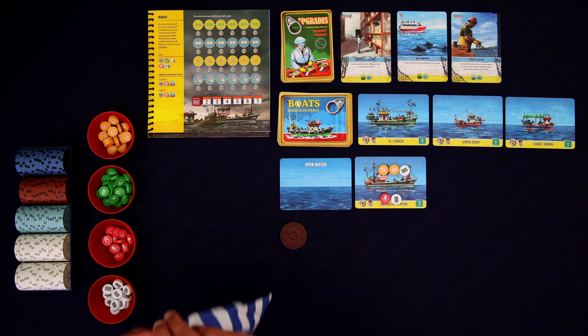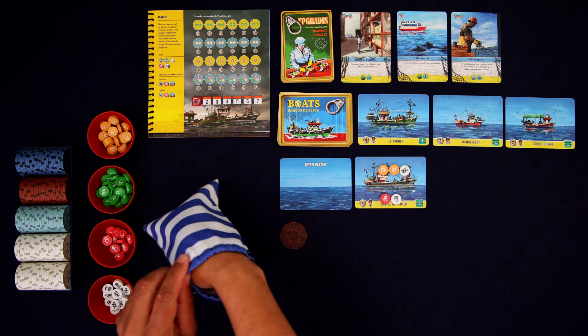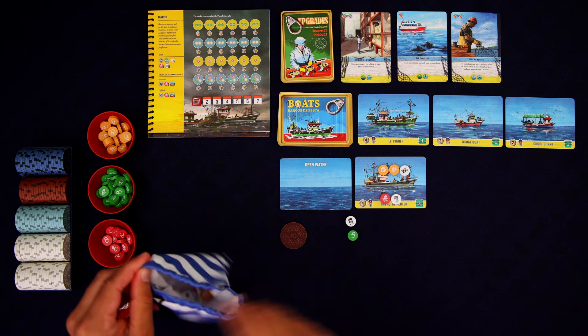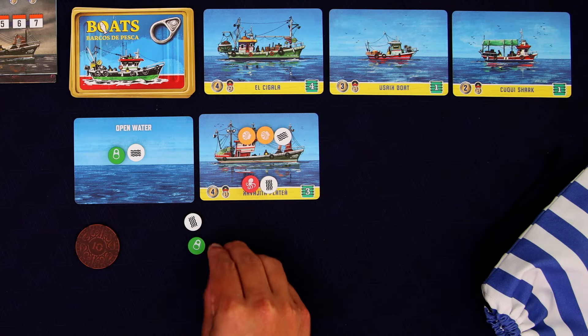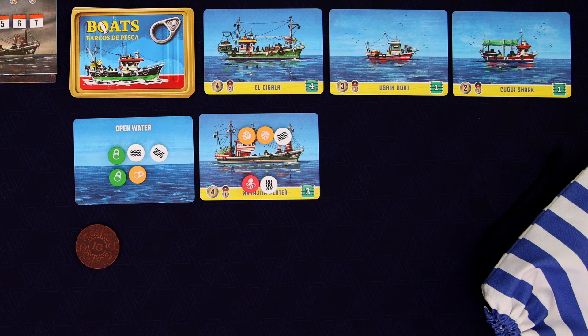We now need to draw another 5 tokens out of the bag. These tokens are now going to go on the open water card. We essentially have to draw 5 tokens and assign them to each card every round. So the more ships we have, the more times we'll have to draw out and assign those to those ships.